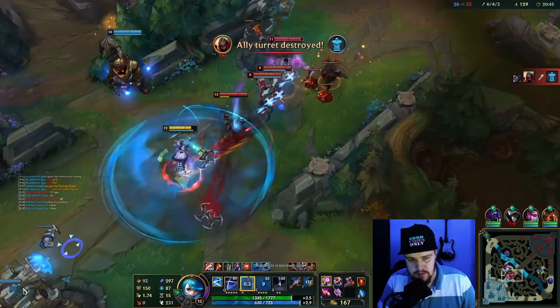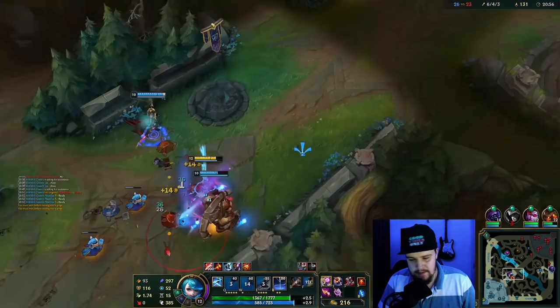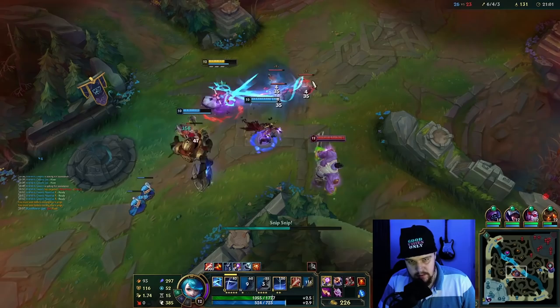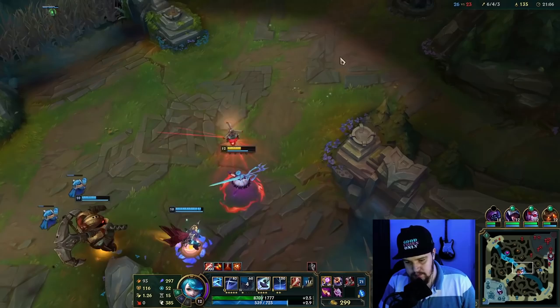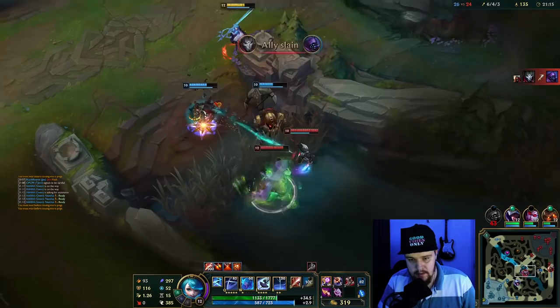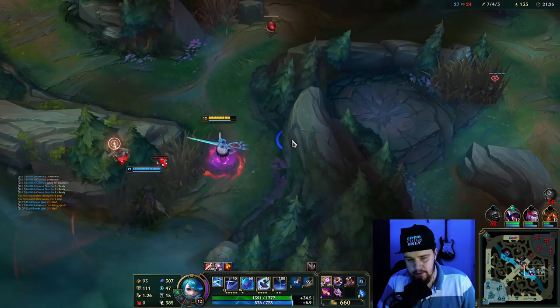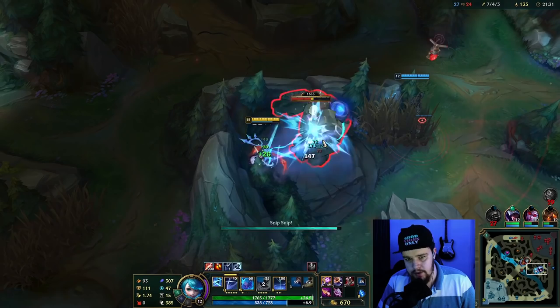I need this Jax to start moving — he can't stay split pushing like this. We need him to fight. Do I have Nautilus ult? Use it please! He could have just ulted Shaco there — Shaco would have died. Missed his hook. Ult somebody please! That's not the right target — you should have ulted the Shaco, but I guess I'll take it. If he ulted Shaco, Mundo was always dead there anyway. Shaco was just another kill he could have picked up. Also if he ulted that way the ult would have bounced off Mundo too, so it would have been a double ult hit.